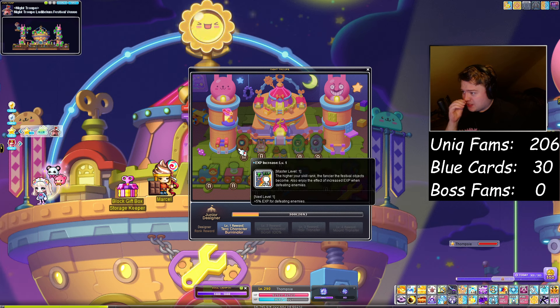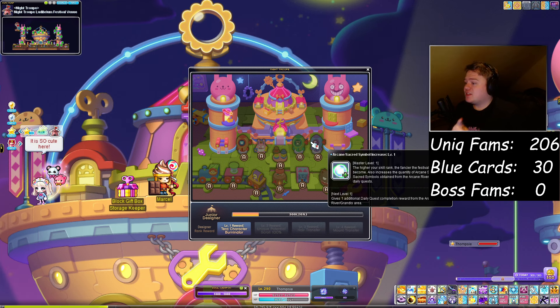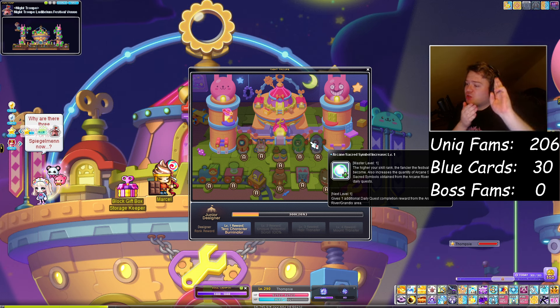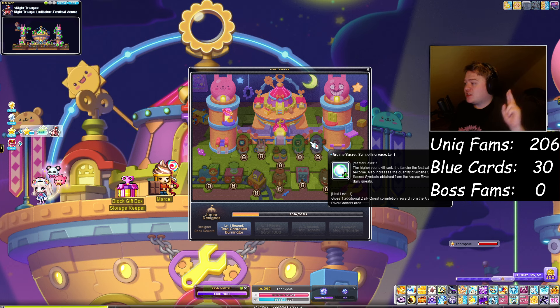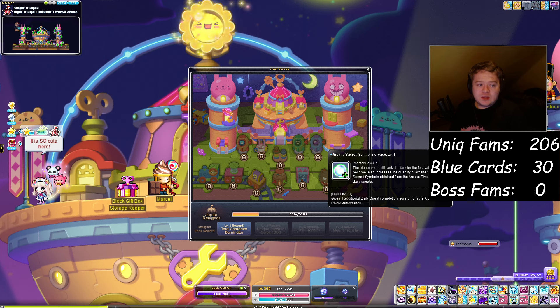I wanna get the boss damage and max this for my EXP. What I would recommend is the symbol increase per day. In week 4 of the symbol increase, you will get boss reset tickets where you can reset certain bosses — basically everything that's not an extreme boss and not Black Mage. So for example, you can reset Chaos Kalos, which is what I'm gonna do. I'm gonna reset Chaos Kalos, which will be very cool.